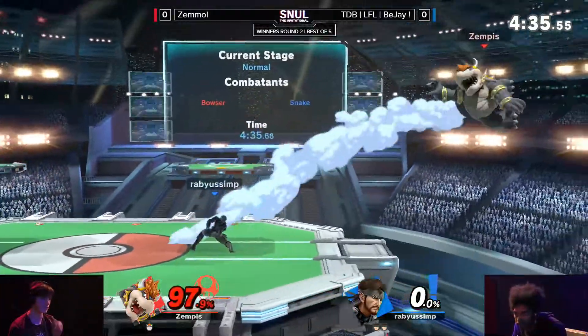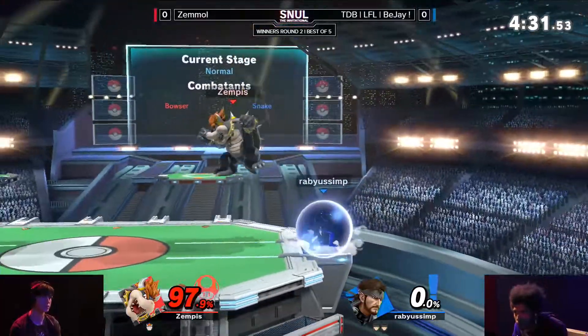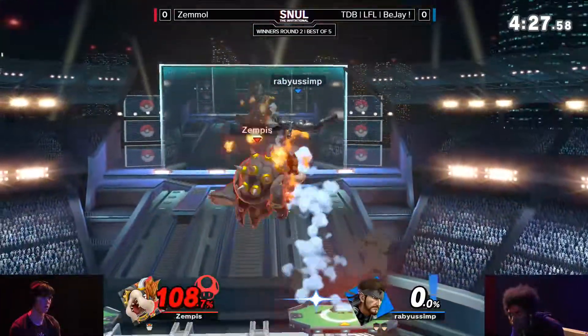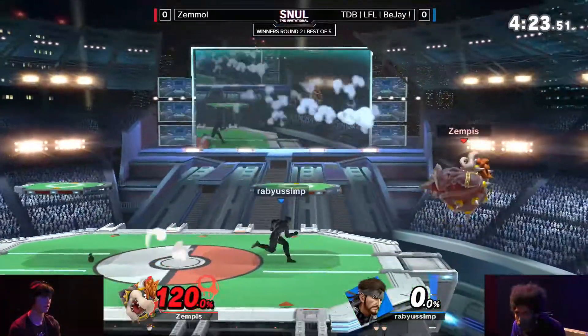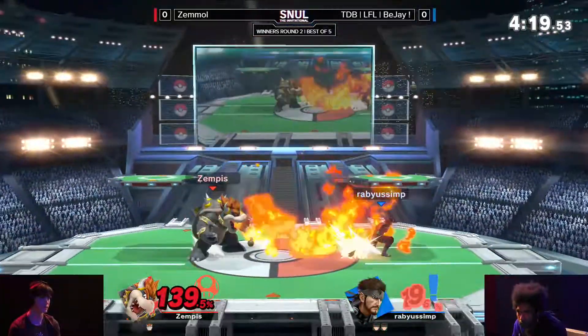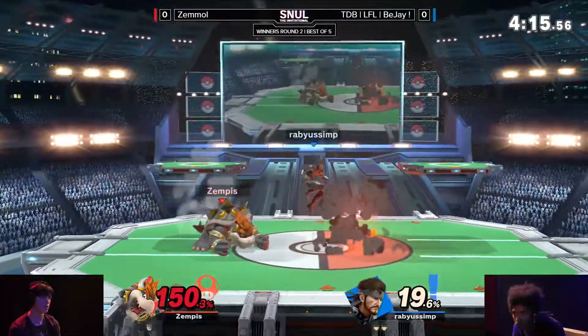BJ says, "I do not care. I just have grenades, I have C4, and Zemmul is going to keep getting hit by them." There should be an easier way to properly get in without having to deal with that, but often there really isn't with a character that has such limited approach options, especially against a character like Snake that's so good at zoning you out.